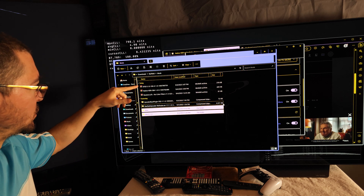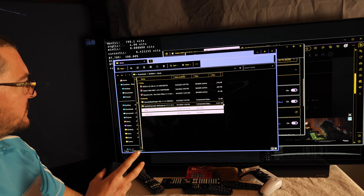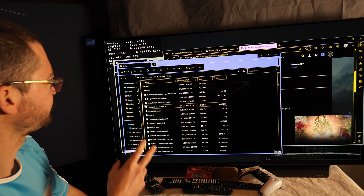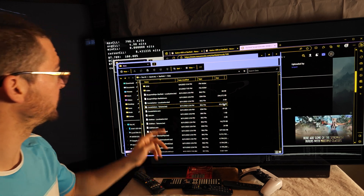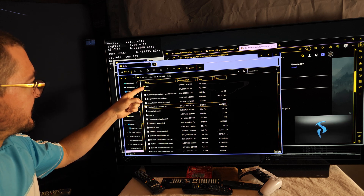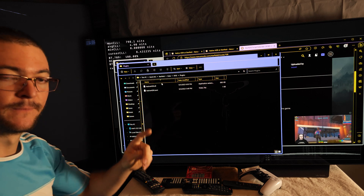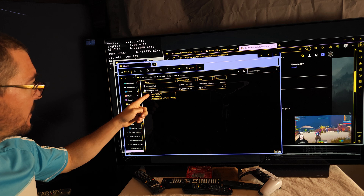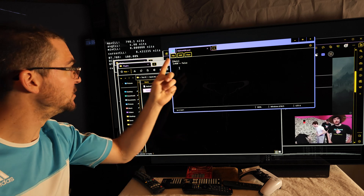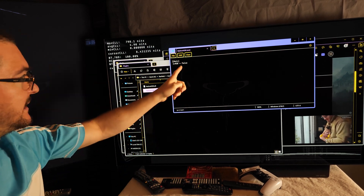When you download those two mods you'll get two files: the Native HDR file and the SFSE file. Extract those two zips — you get two folders. The 'Data' folder you copy into your Starfield installation folder. Then open the Native HDR config file and change sRGB from true to false. This gives you HDR10 instead of scRGB.